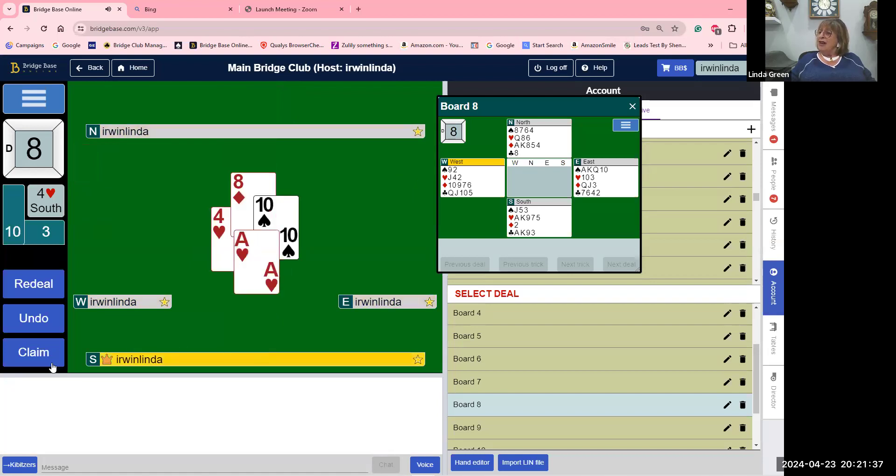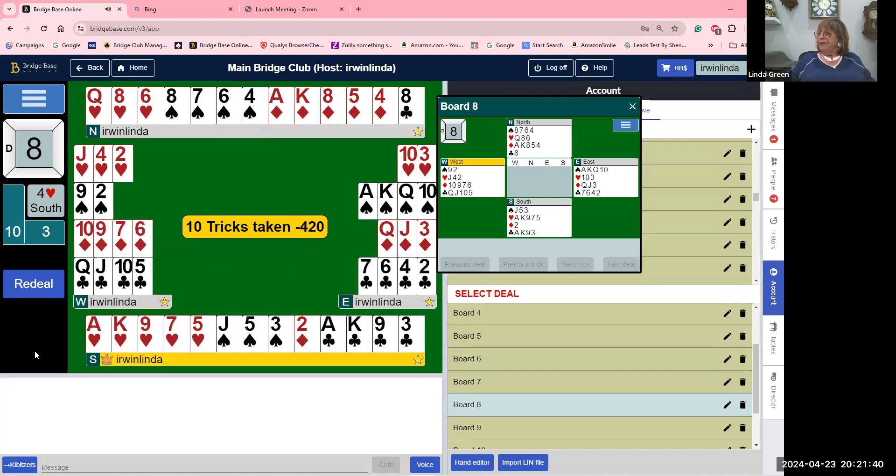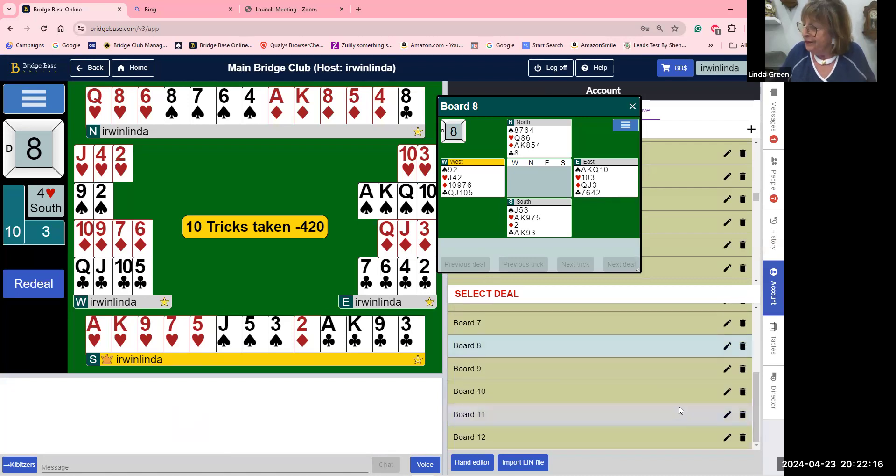Any questions? Third-hand play — passed-hand bidding — very, very important. Question: the queen-ten-five of clubs is a good lead in the sense it's a sequence. It's a very good lead, but not if your partner opens a spade — you must lead partner's suit, otherwise you get a new bridge partner.